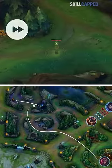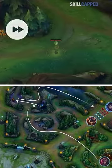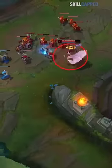Once the ward expires, you will have enough information to know which side of the map the enemy jungler has passed to. You then simply hug the opposite side while you wait for your ward to come back off cooldown.